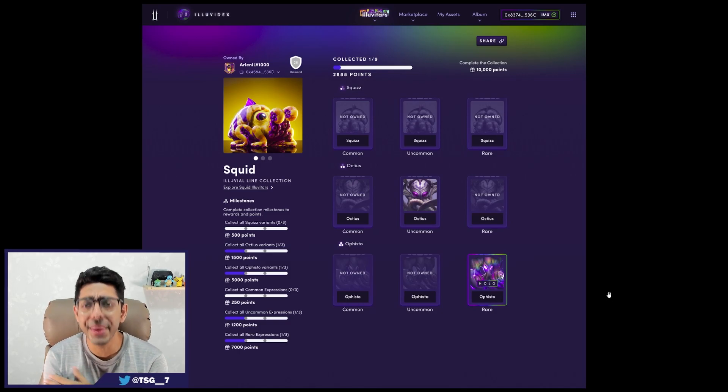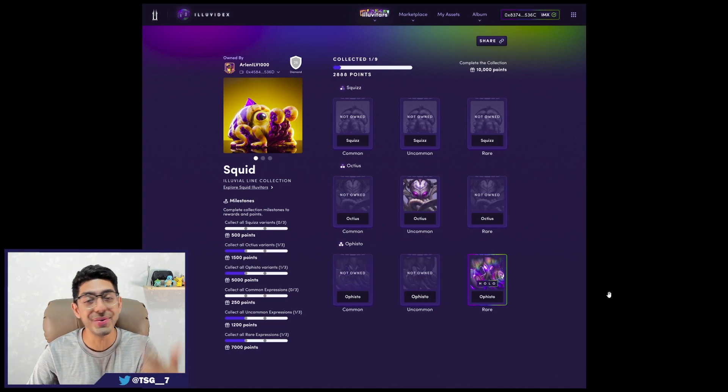This right here is by far the biggest leak that he dropped in Discord, and that is the UI for the collection album for the Iluvitars. As we can see it's very minimalistic, it's very clean, and the biggest thing that it reminds me of is those binders that we used to have when we were kids that we used to keep our Pokemon cards and Yu-Gi-Oh cards in.